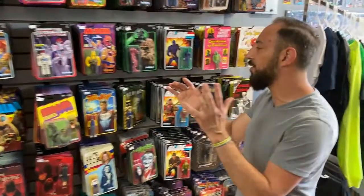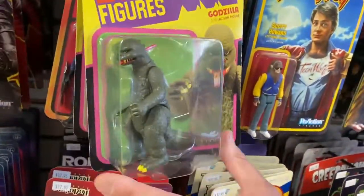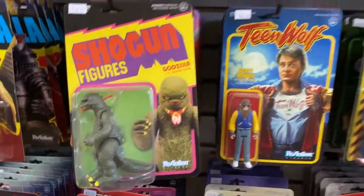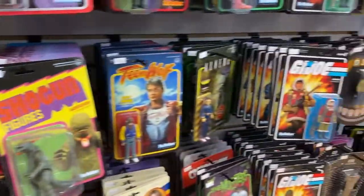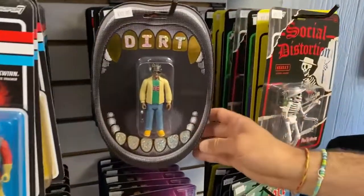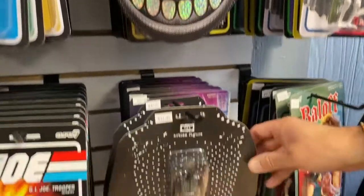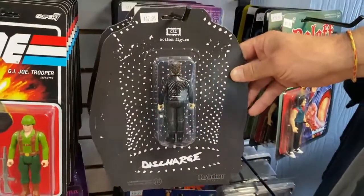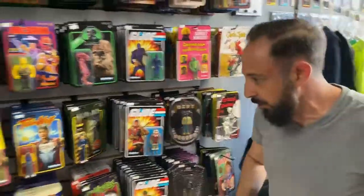I also got a bunch of new toys, including the Shogun Figures Godzilla Restocked. If you missed out on these, I've got them. And I still have some of the other Godzilla reactions if you missed out on those. Also, if you're into reaction figures, I got the ODB Dirt figure — that is awesome. Also, the Discharge Kale. That is a deep cut. If you know, you know. I got one.